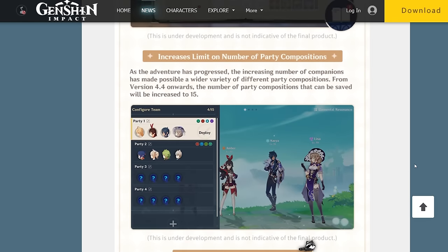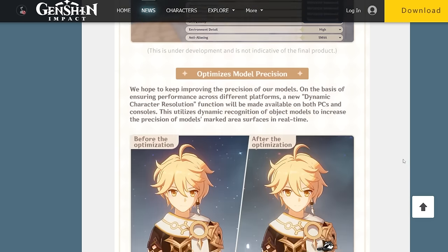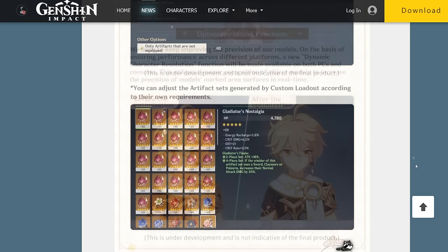Party slots are going up from the current 10 maximum to up to 15. I was actually surprisingly starting to think that 10 was a little too low. Now if only we could get more map pins. Trial runs for characters will now be able to be chained, so whenever you complete one it sounds like you'll automatically go right into the next character's trial. Good change there too. The borderless mode option has been added to PC display settings. In line with their efforts to constantly improve Genshin's graphical capabilities, they added dynamic character resolution to PC and consoles — the picture they show here may be pretty subtle, but you can definitely see things are a little more crisp.